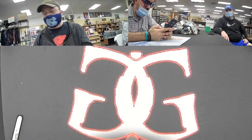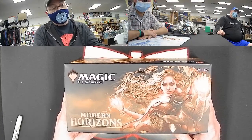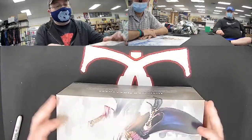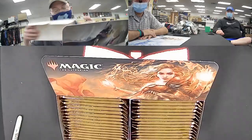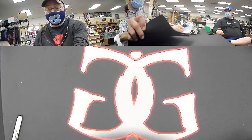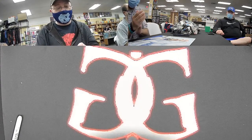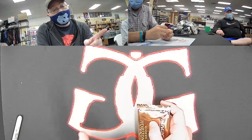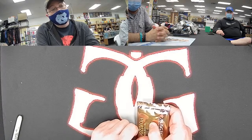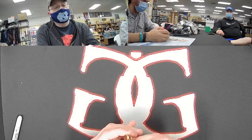So here we go. We've got our Modern Horizons box. These are getting a bit more difficult to find — they're officially out of print, though we've been working hard to maintain their stock here at Gamers Guild. Modern Horizons 2 is on the horizon. Remember this Friday, Time Spiral Remastered comes out. We also still have pre-order spots available for Strixhaven coming out in April. Alright, let's get started. Pack number one.